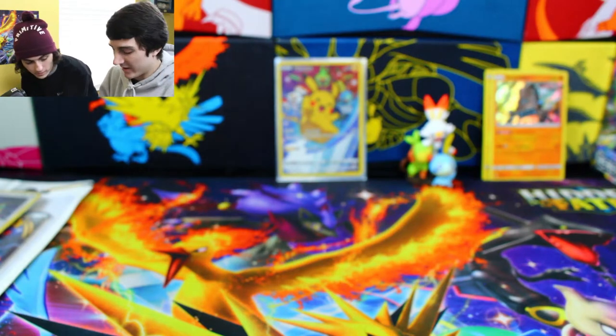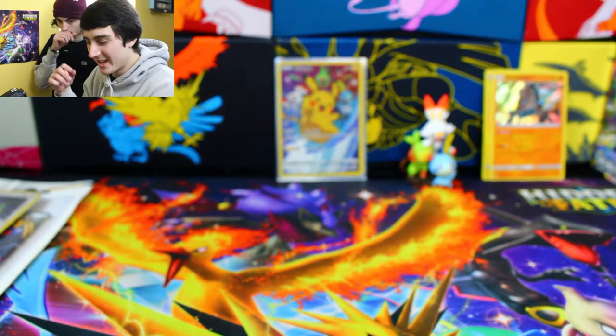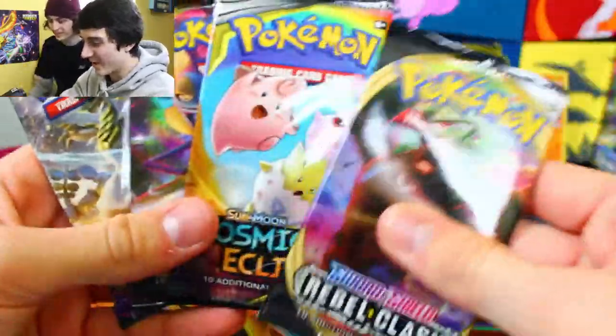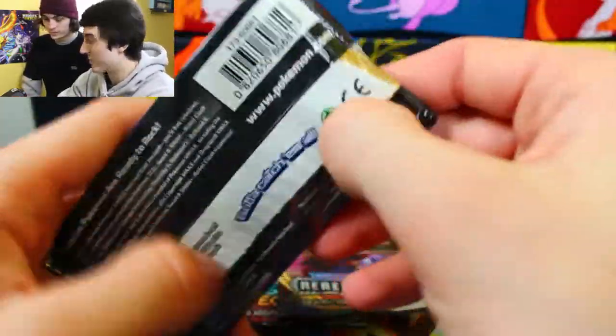Here's the code card — you guys can take that. No Steam Siege pack in this box — let's go! We got two Rebel Clash packs, a Cosmic Eclipse, and a Guardian's Rising. I'm going to get it going with the Rebel Clash, I think. We've had some pretty good luck lately — let's see if we can keep it up. Rebel Clash has been treating us pretty well.